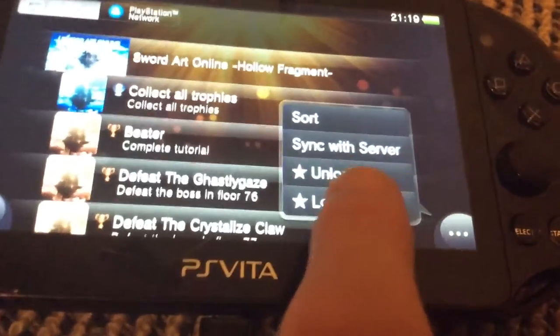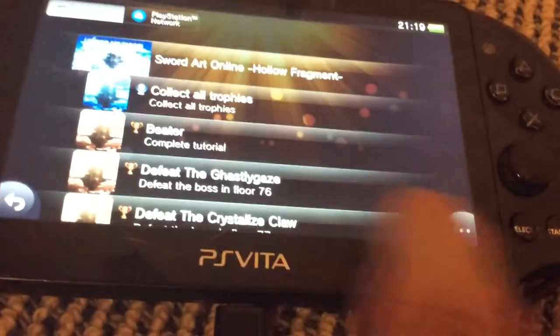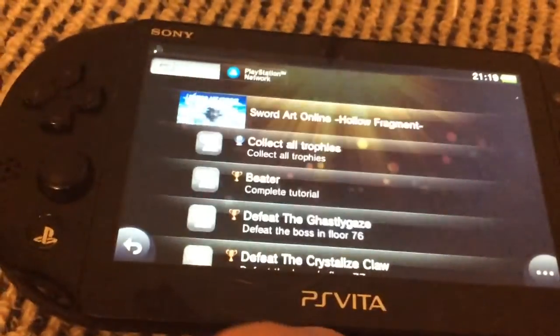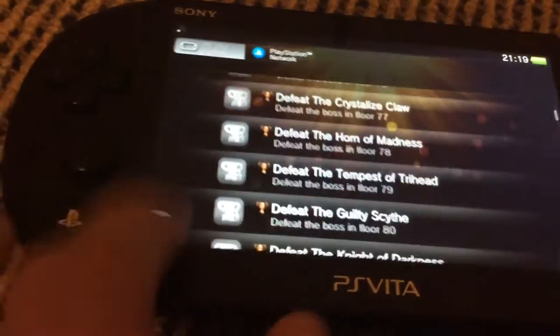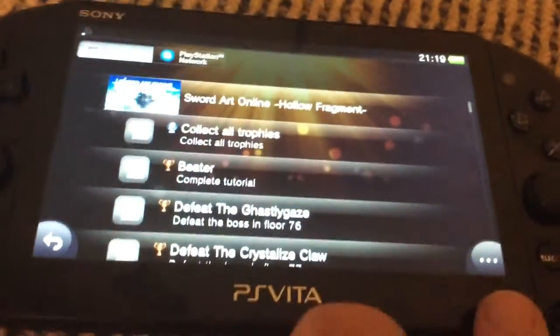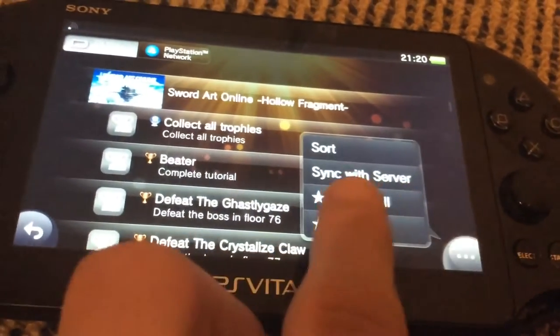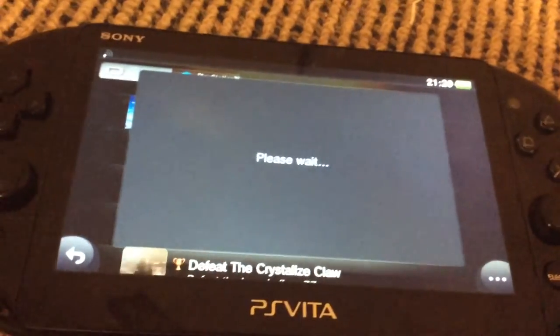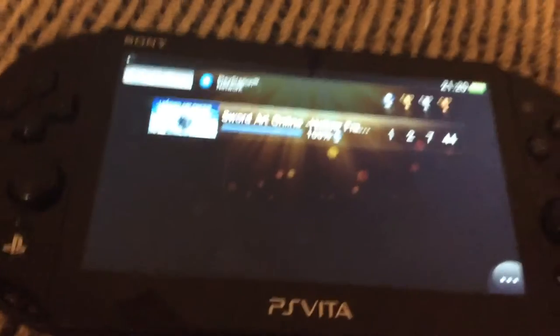If I click here, I've got 'Unlock All' and 'Unlock All'. If I click 'Unlock All', the entire trophy set resets and it says I have zero. If I click 'Unlock All' again, every single trophy is unlocked.